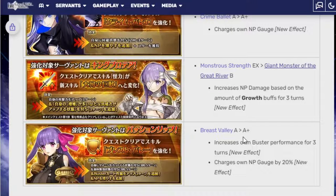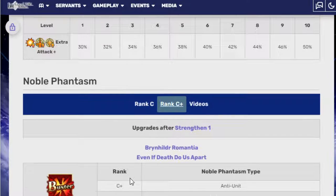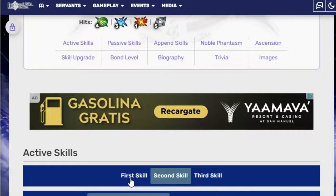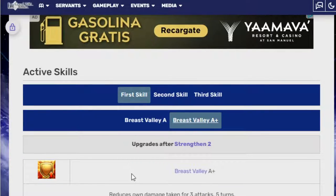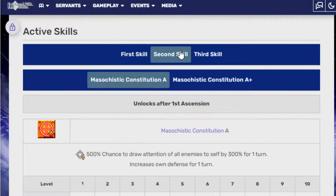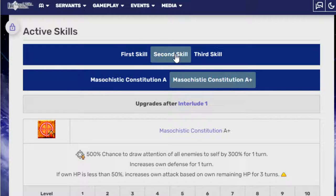Last but not least, we have Passionlip with Breast Valley going from A to A+. I think Lip has also had a lot of buffs in general. I always liked her at launch, but you could also see the case for her being made a little bit stronger — that's always been her one problem, she's a little bit on the weak side. Breast Valley A+ reduces damage taken for 3 attacks, 5 turns; grants self debuff immunity for 3 times, 5 turns; reduces buster performance for 3 turns; and charges her NP gauge by 20%. Not bad. She is a defensive unit at heart, so really all they did here was give her a little bit more damage output.